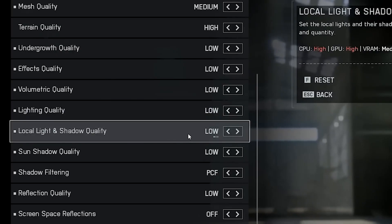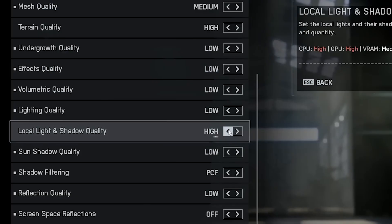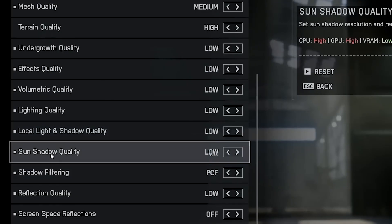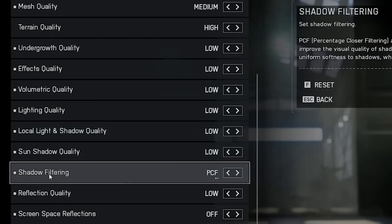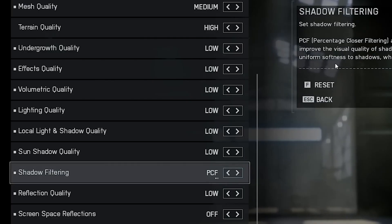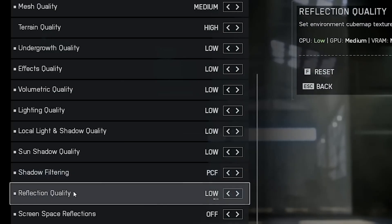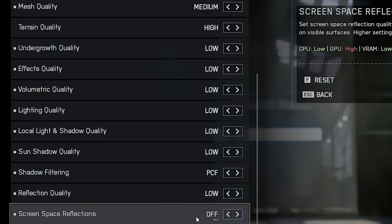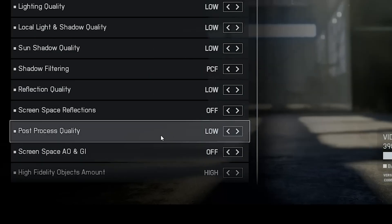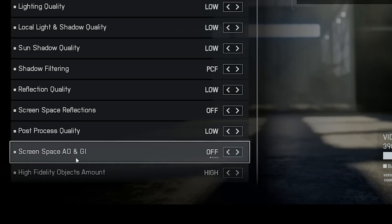Set Effects Quality, Volumetric Lighting and all extra lighting options to Low. For Local Light and Shadow Quality, this hits your GPU and CPU hard — set Sun Shadow Quality to Low as well. For Shadow Filtering, I recommend PCF for a smoother, softer shadow look. Reflections, Screen Space Reflections and Post Processing should all be Low or Off. Turn off Ambient Occlusion (AO) and Global Illumination (GI) — they only affect lighting depth and won't help you play better.